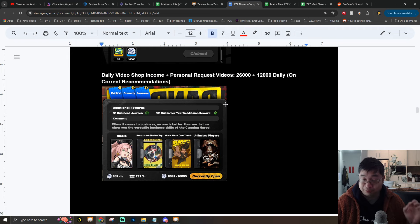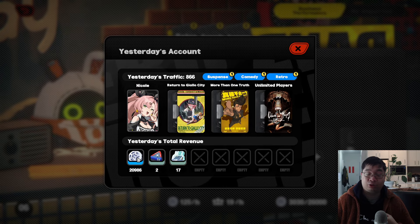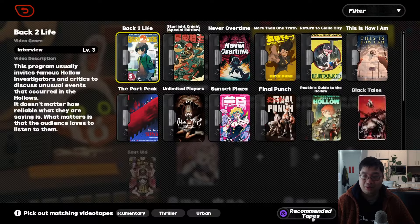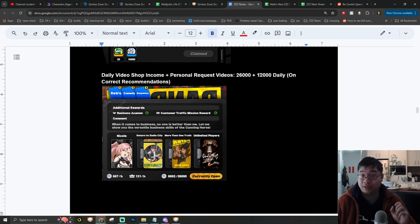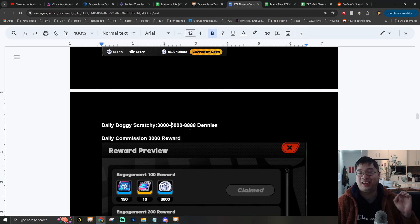There are a lot of daily Dennys to collect, and this is actually the biggest income source for additional Dennys. Here at the Bangboo I got 20,000 Dennys. As you insert characters you get character resource and also up to 26,000 Dennys every day. Combined with the customer request of selecting a video type, you get about 12,000 Dennys daily. Also, the doggie scratches give anywhere from 3,000 to 8,888 Dennys. Once you see how this combines at the end of the month, it's over 1 million Dennys just from daily rewards.